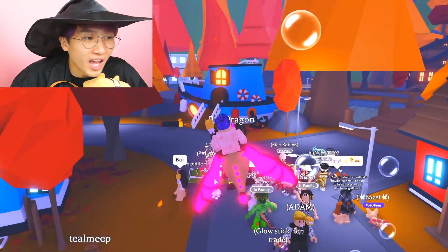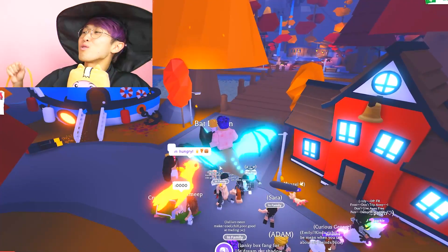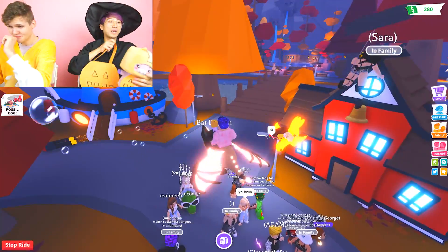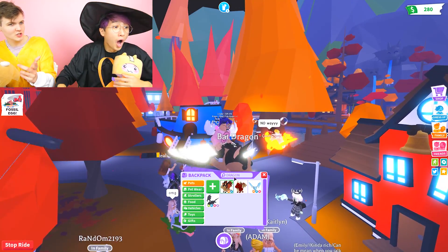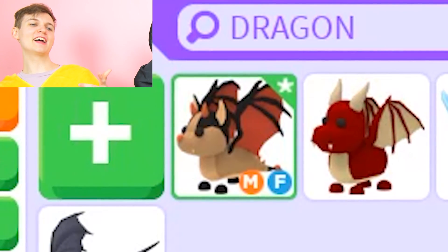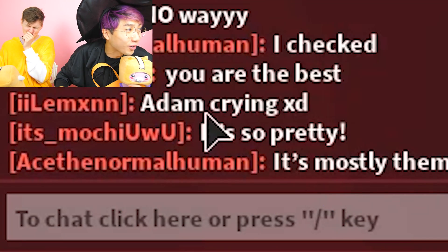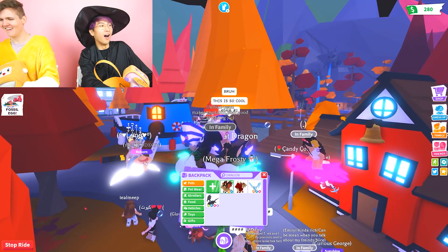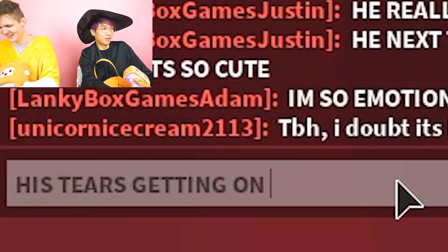This pet is so sick. Adam really do be crying. Don't cry, Adam. It's really emotional. This is real nice, Adam. Thank you. I love this because its wings flap so fast. And this now completes your dragon collection — because you have the normal dragon, the Frost Dragon, the Shadow Dragon, and the Mega Neon Bat Dragon! Somebody in chat said Adam crying XD. Adam number one. He really do be crying. I'm so emotional. His tears are getting on me.